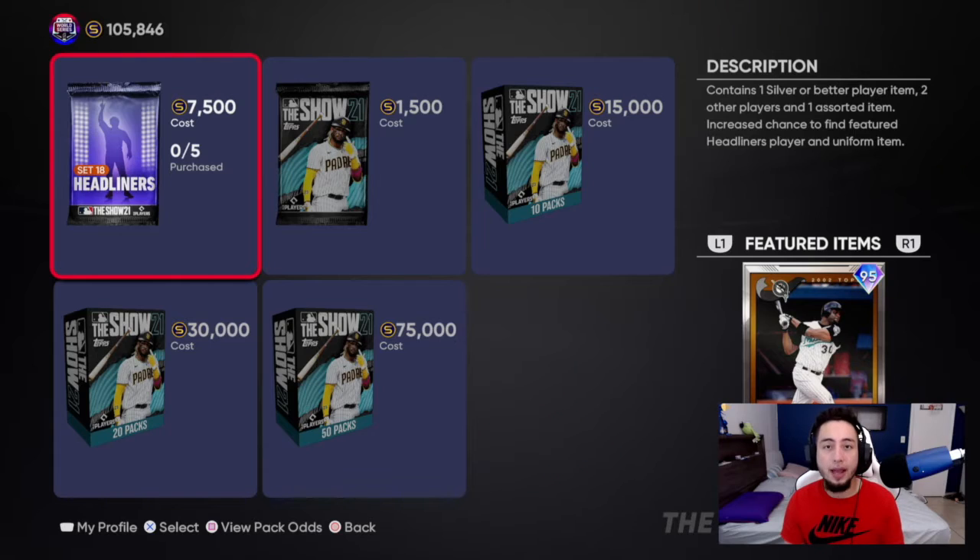What is going on guys, D21Dele here back again with another MLB The Show 21 video. In this video we are going to be talking about the Set 18 Headliner pack. We got Cliff Floyd as our 95 overall diamond. Again with headliners it's been kind of weak this year, not gonna lie. I had cards like Greg Maddox, that was a good addition, but this Cliff Floyd looks pretty promising as well.